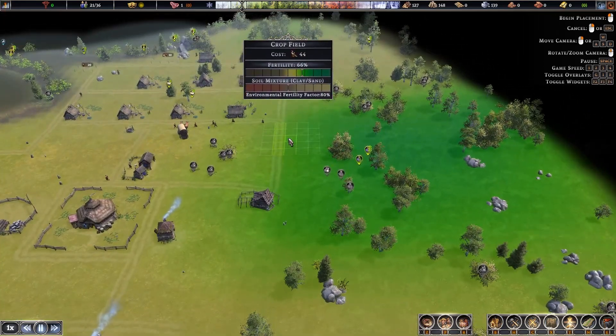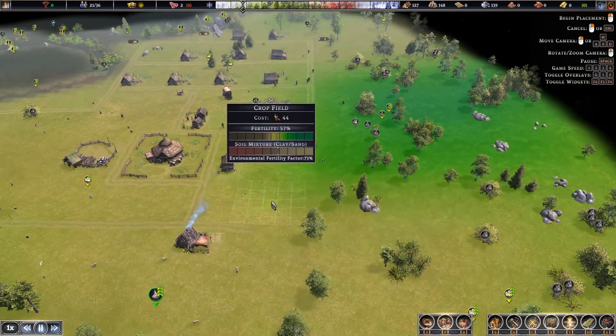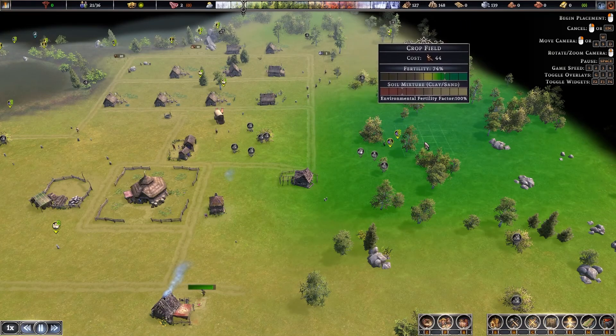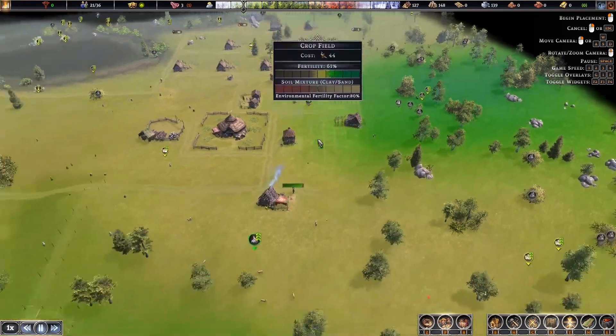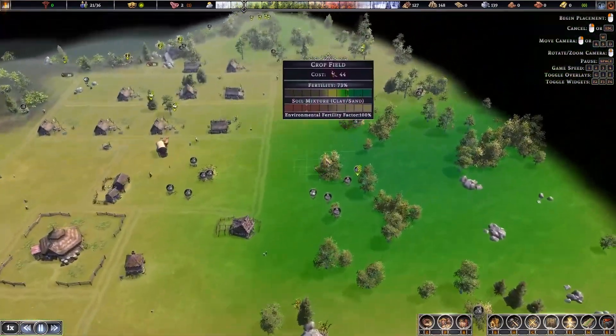When figuring a place to build your crop field, you want to look for very fertile land. This is easily found on this screen here — you want to look for the dark green areas. As you can see we've got a 74% fertility. I've got a nice bigger area down here which is around the same fertility, but we'll save that bit for later.